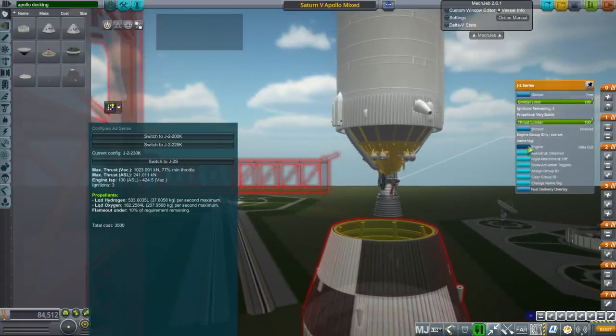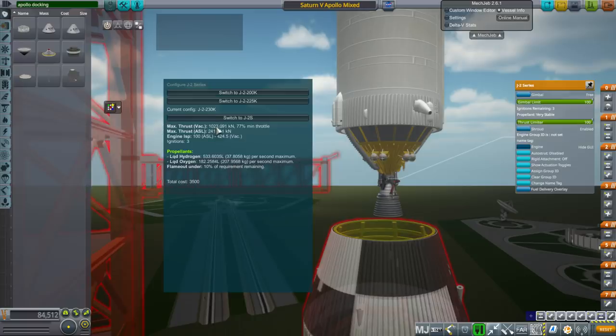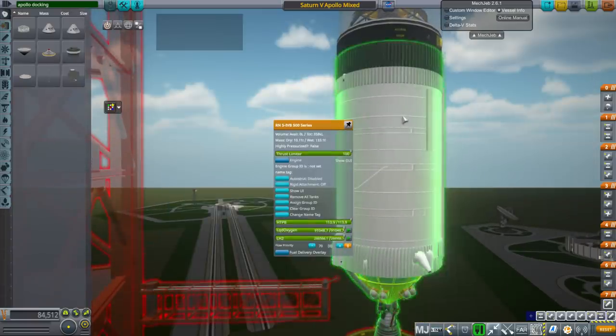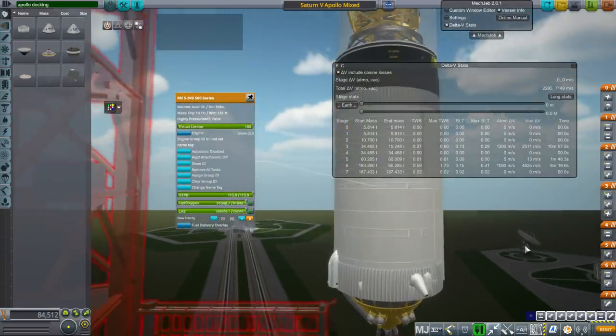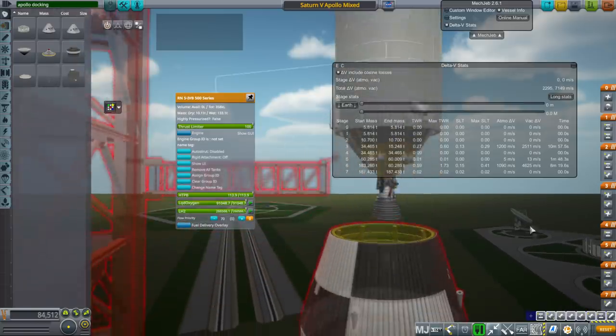Very important: when configuring this J2, make sure you pick the right one — that is the 230k one with 1,023 kilonewtons. Otherwise you're not going to have enough fuel. And make sure this tank's burn time matches what the mission you're recreating calls for — in general, eight minutes and twenty seconds is correct, so that's how much you want to pack.